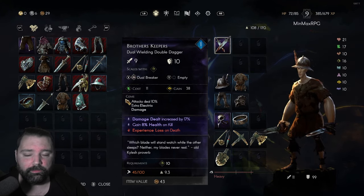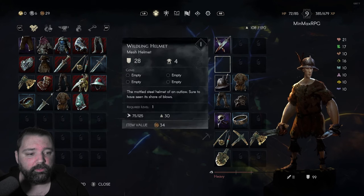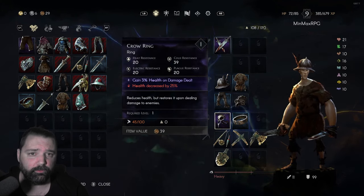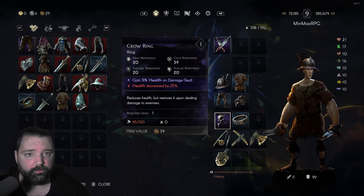Make sure you add a gem as well. Again, this will be a pretty minimal increase, but all of these will continue to scale. Gaining 8% health on kill is very effective, and you can pair that with items gaining health on damage dealt. Due to the fast attack speed that you have, you'll really be able to keep your health pool topped off. Health gained on critical hit would also be a very strong stat to have on another piece of gear.